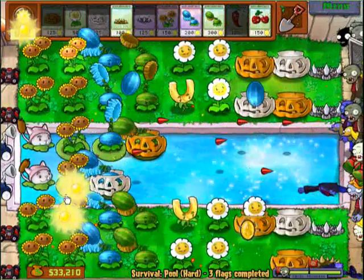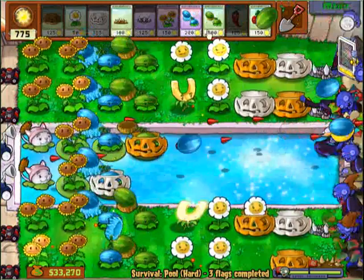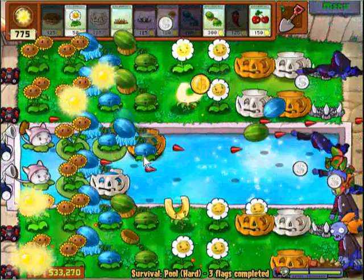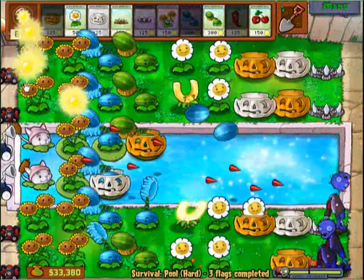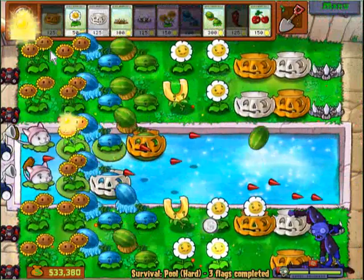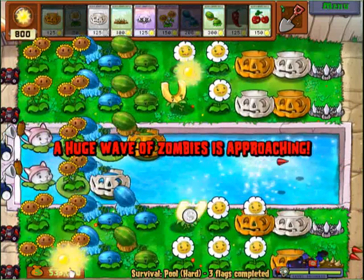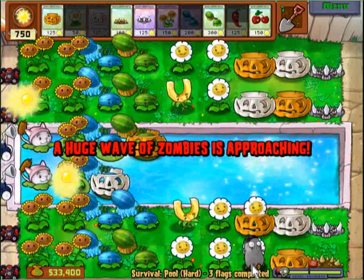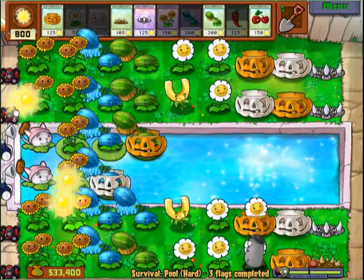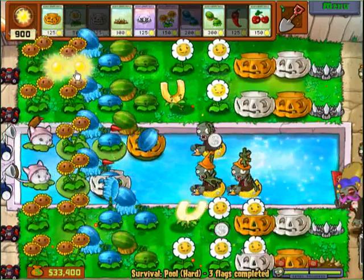I just did that because I wanted to — sometimes I like to abuse the zombies a little bit. That's not right, but oh well. I also wanted to plant more lily pads in the water so I could plant marigolds in the water. I shouldn't have — I can't believe we got lily pads.